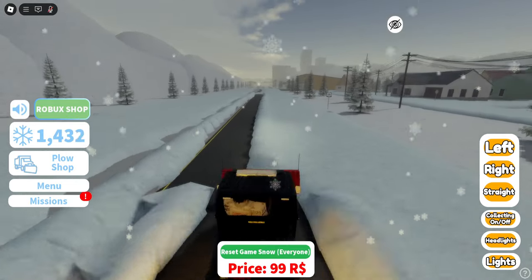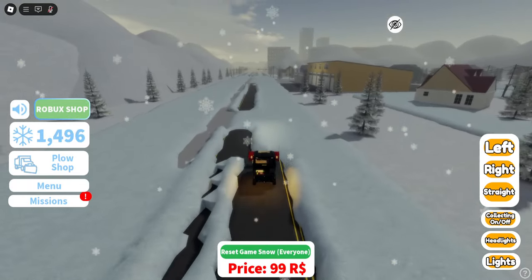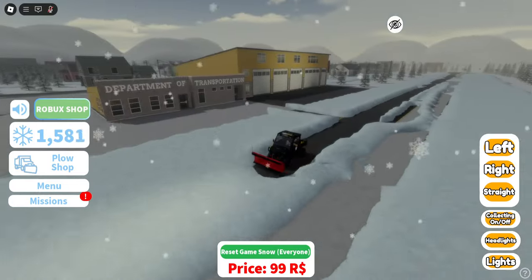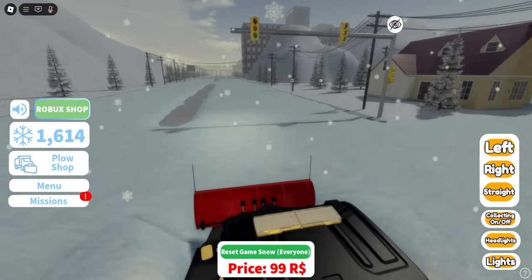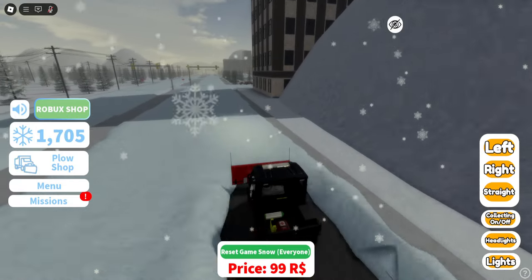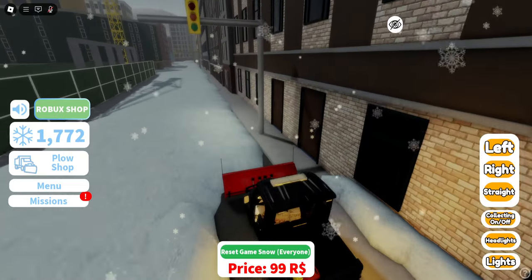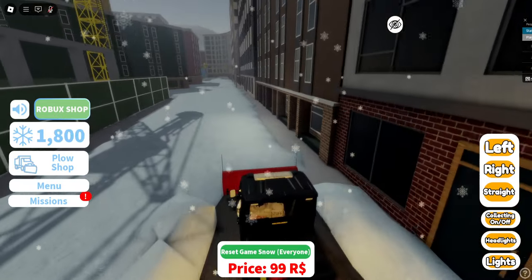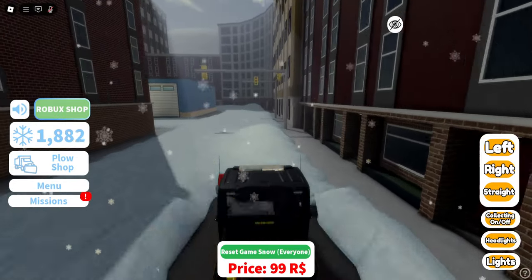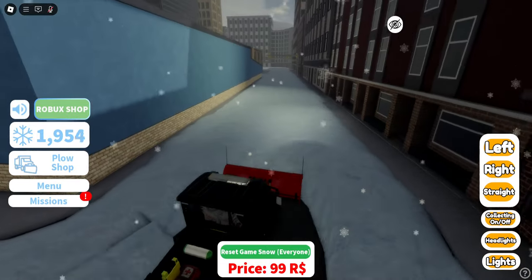Our objective is to try to get all this snow off the road, though it is a little finicky. This is obviously not how you would plow snow in real life. Let's check out the rest of the map — we've got a nice suburb area over here. And down here is the city area. Yeah, this is the city! We have other people in here too. All the roads in this game are just covered with snow, with huge piles over here.